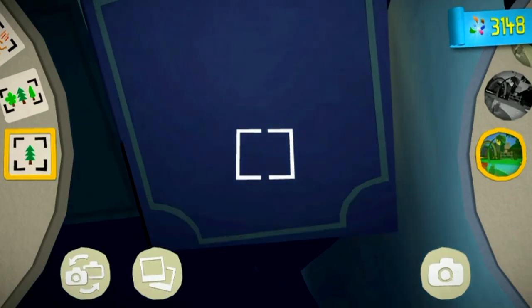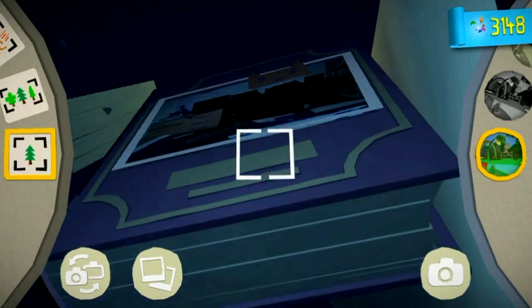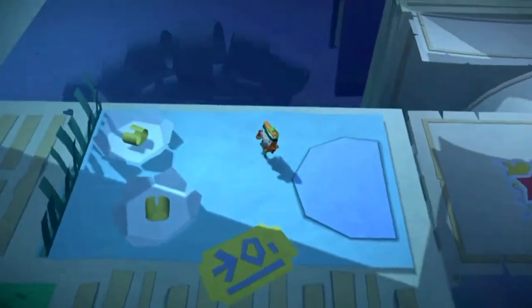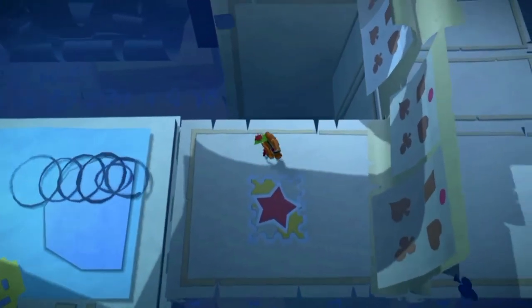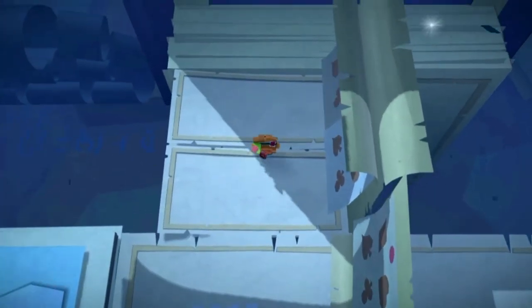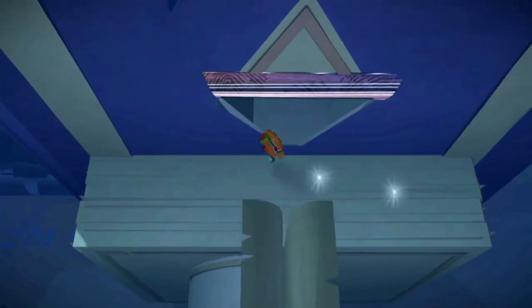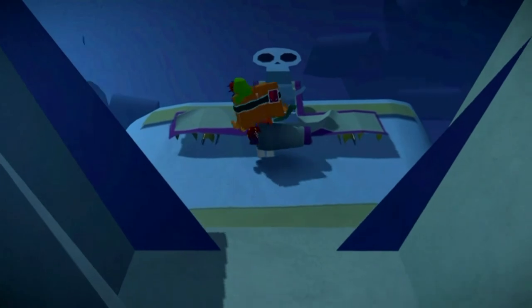For another red present, after you drop down from the red rotating book, head over in this direction. Wait for these bits of paper to come back up from the wind and there's a little tab here — just pull it up, go inside, and there will be another red present.